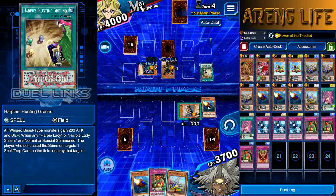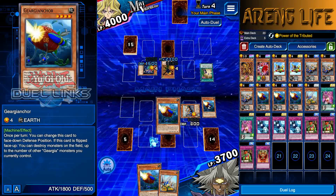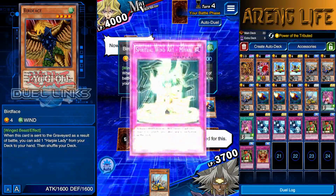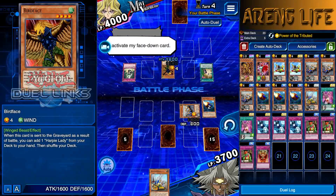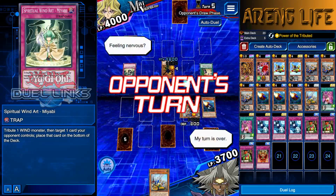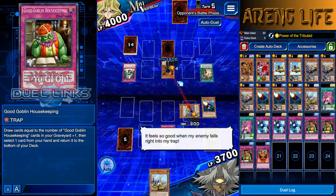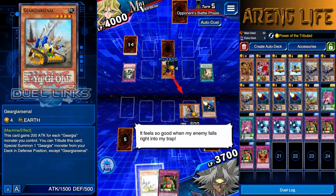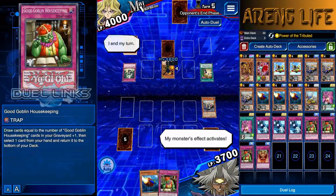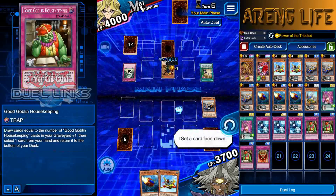Bird Face kind of got me - that's the one thing that sucks about Harpy's Hunting Ground, you gotta take care of that thing quick. I'm gonna summon Anchor and attack the Harpy because she's powering him up. There's Miyabi - actually that's a good thing. Now that Miyabi has been used you don't have to worry about your god card getting wrecked, so that's a blessing in disguise. Good Goblins is a recycle card - let's go ahead and recycle. It's gonna actually thin out the deck.